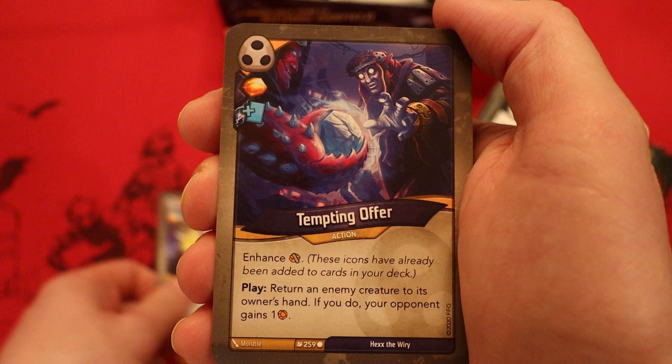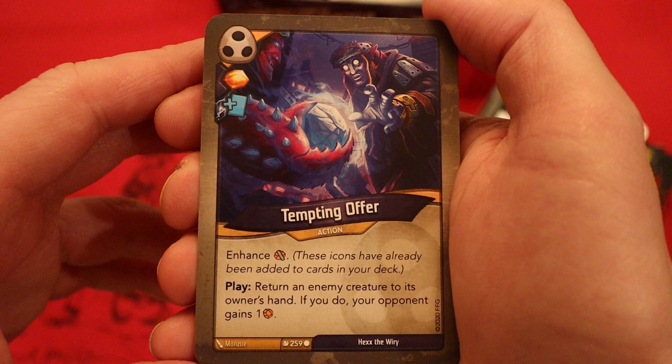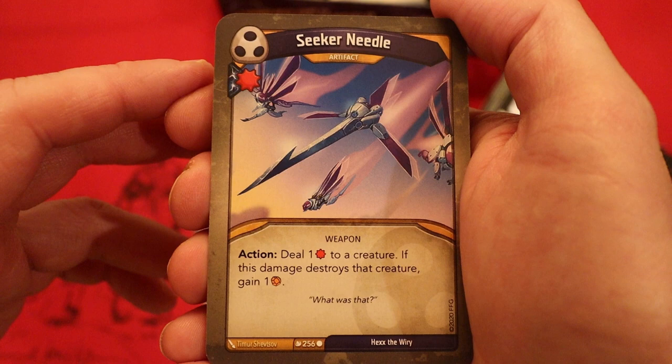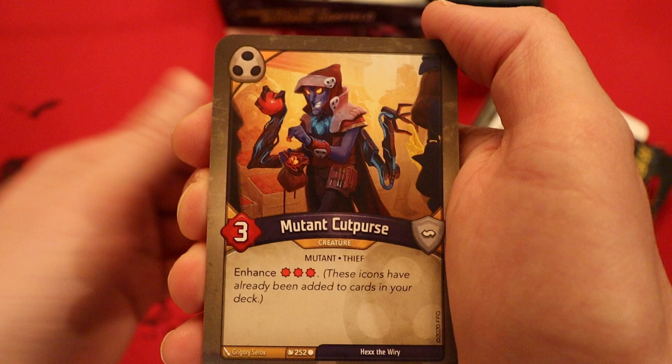Tempting Offer — amber, heavy plate with a draw pip, enhanced a capture pip. Return an enemy creature to its owner's hand; if you do, your opponent gains an amber. Shoulder Id with a capture pip — six power, taunt, cannot fight. When it would deal damage, steal one amber instead. Seeker Needle — artifact with a damage pip. Action: deal one damage to a creature; if this damage destroys that creature, gain an amber.